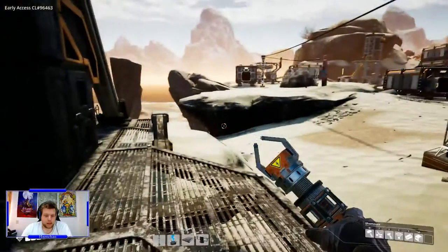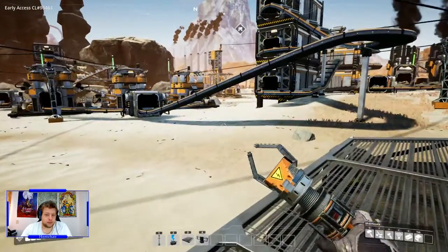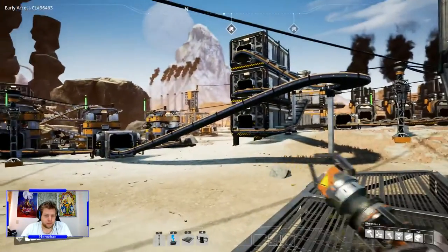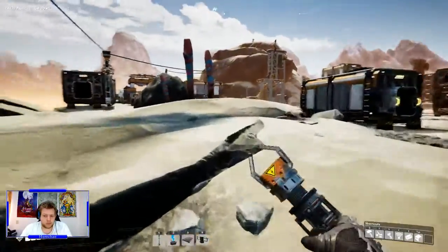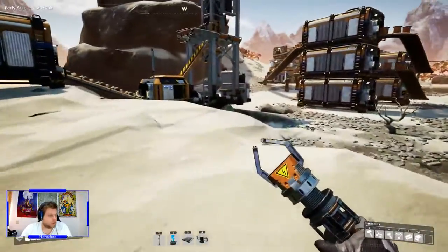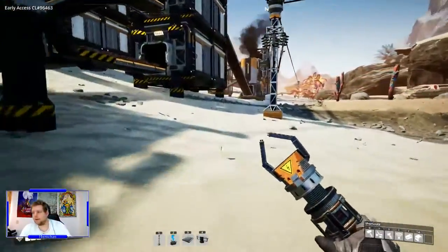We have everything we need. All we need to get now are some higher difficulty ones. The reason I'm punching over there is because that's what we're going to do. First of all, I'm going to go through my base pretty quickly just to show a little bit what's up.